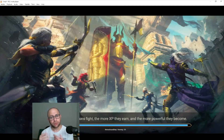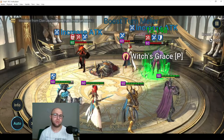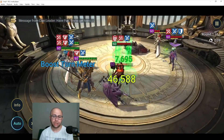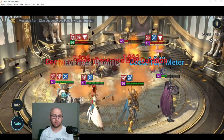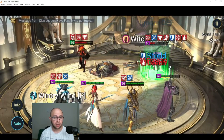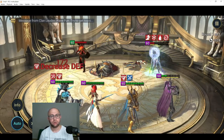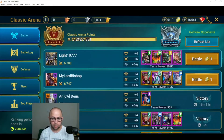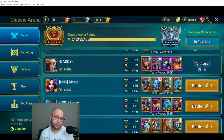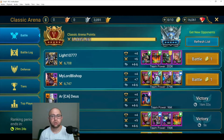One of the mistakes — thinking about what I can do better next time — is that I should have set my proper defense at this point. You should have two defenses: one weaker but still strong enough to deter people, set at roughly 30 to 20 minutes before reset, and then your real ultimate defense in the last three minutes to hold your place and prevent others from pushing you down.